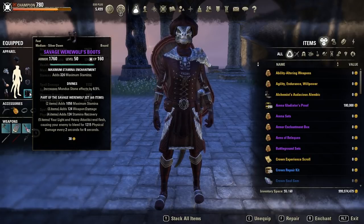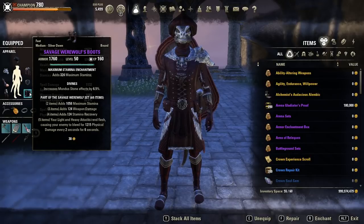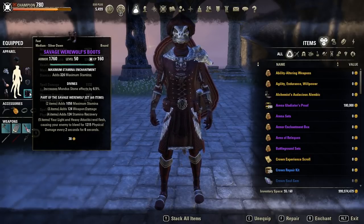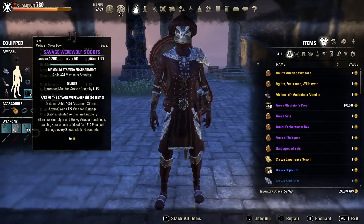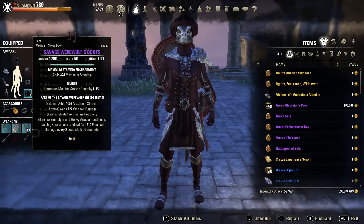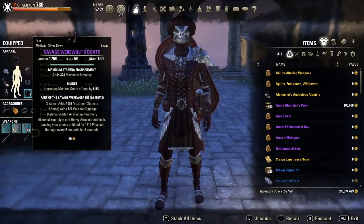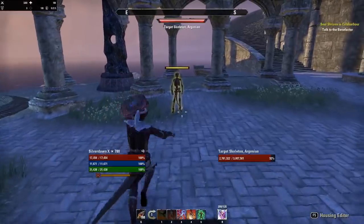As long as you keep light or heavy attacking. Now if your goal is to just stack bleeds, then this set will be a good choice. I do think there are better sets to choose from because the damage tick is rather weak. But then again, it's a bleed — it ignores physical resistance, and that might actually be nice. That's more or less it about this set.